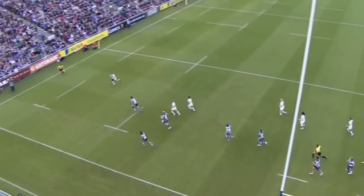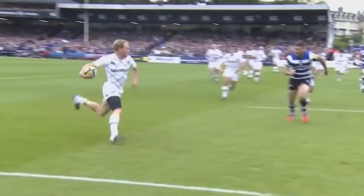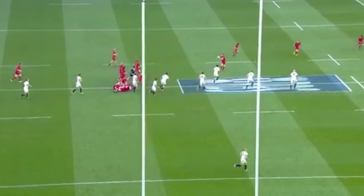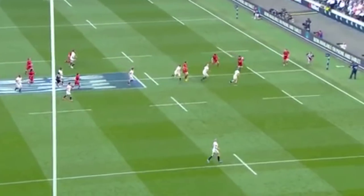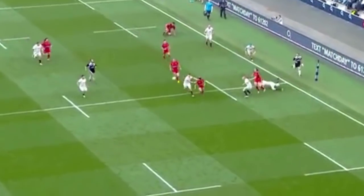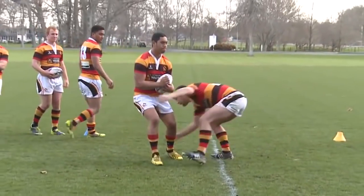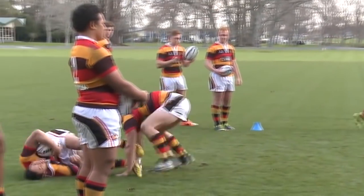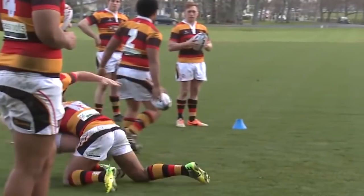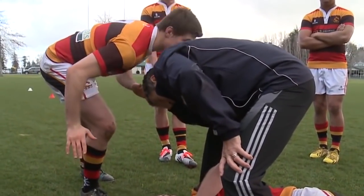However, the blitz is extremely tiring and unless you have complete buy-in from your whole team at all times it falls apart. If the attacking team can get around the blitz or use inside balls, you're basically completely screwed or you concede a hell of a lot of ground — but that's the risk you take. Contrasting that with the more conservative up-and-out: yes, you lose more ground on most players individually than you would blitzing, but there is a way lower risk of actual line breaks. Instead of one-on-one defending like in a blitz, you're defending as a pack only as fast as your slowest man sliding across.